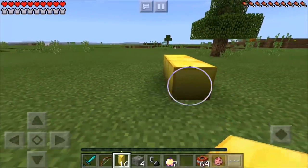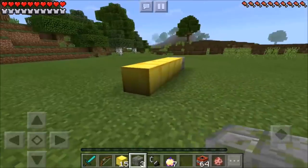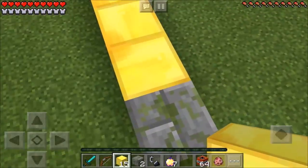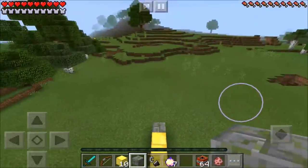You want to go ahead and place 5 of those on the ground, just like that guys. Then you're going to need four mossy stone bricks. You want to place 1 of those on each side of your blocks of gold, just like that. Then grab your blocks of gold, jump on up, and place 1, 2, 3, 4, 5 on this side with 1 mossy stone brick on top.